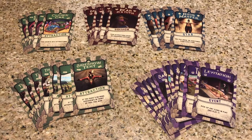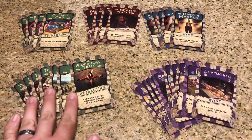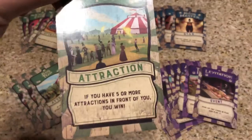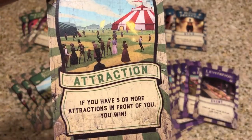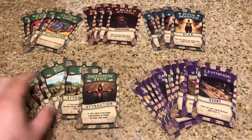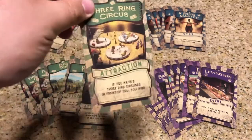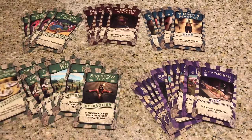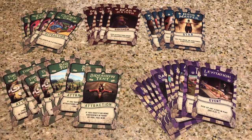You shuffle the deck together and deal every player three cards. Each player's turn goes: draw a card, play a card. You do this until one player has satisfied one of the win conditions. The Sideshow Tent and the Big Top — if you have five or more attractions in front of you, you win. The other win condition is the Three Ring Circus — if you have three Three Ring Circuses in front of you, you win. So it's a race to complete one of those attractions.